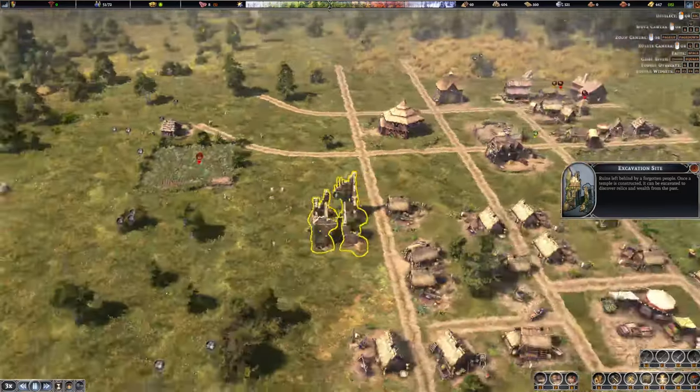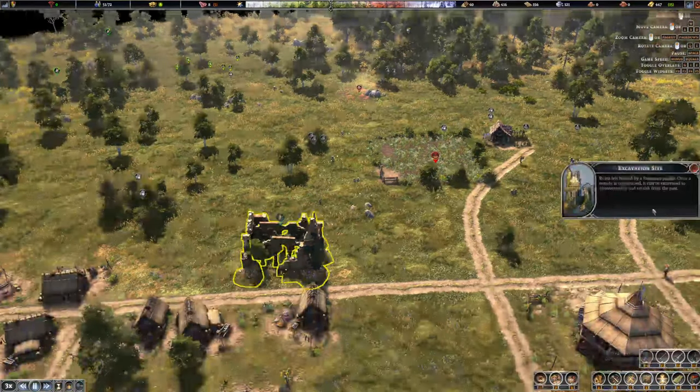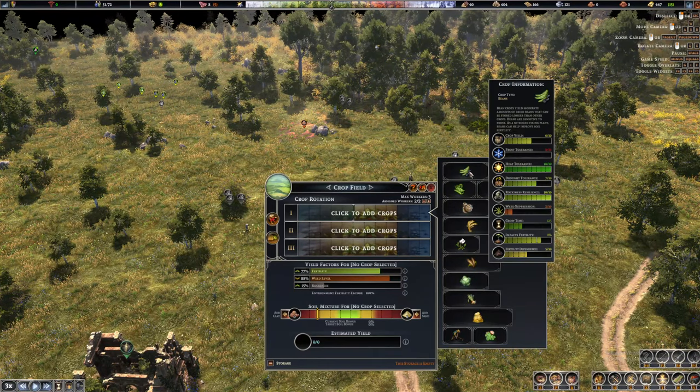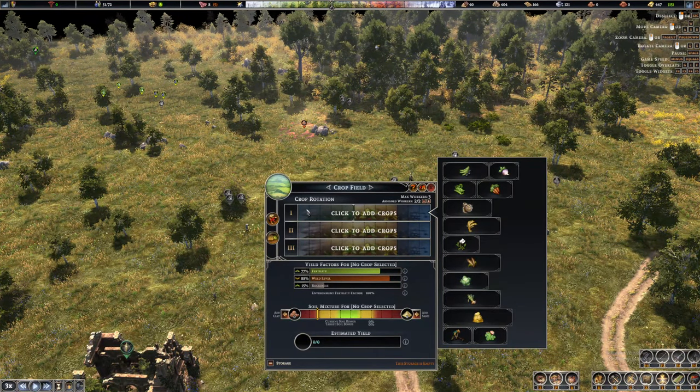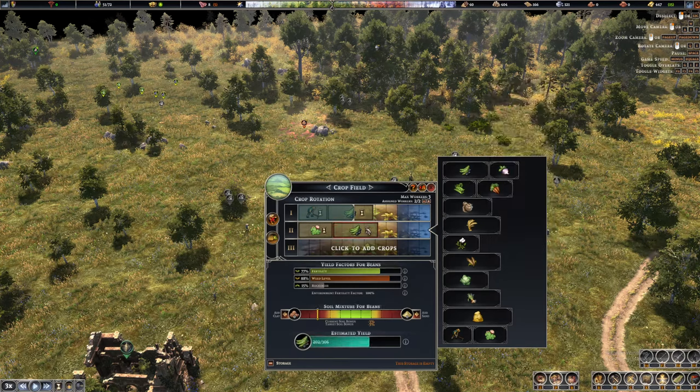There's an excavation site but we can't excavate it right now. I forgot to add crops to the new farm, so what I'm thinking is during the first half of the season we want crops with high heat tolerance, and on the last part we might want crops with frost tolerance, although we can't fit anything there. Beans — I don't think I want a lot of beans.